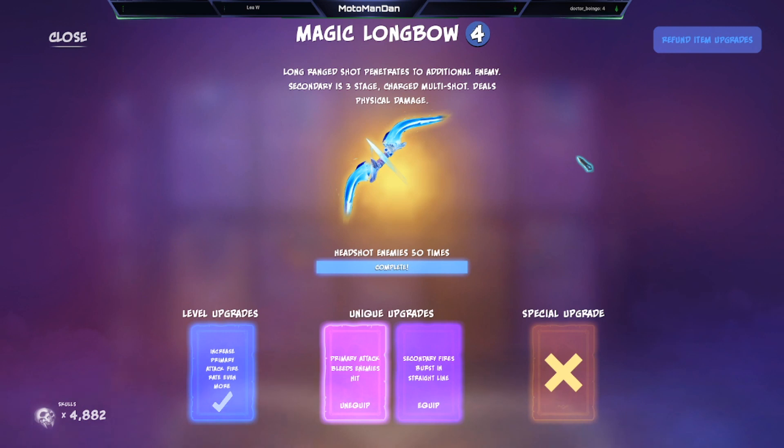Enemies also have their own headshot multiplier — Mongro is 7.5, but Gorbash is around 2. It'd be cool if the Magic Longbow had a unique upgrade where headshots do more damage, even if it's just a 30% increase. That would be better than the secondary straight-line burst, because this is a sniping tool — if any weapon is built for sniping, this is it.